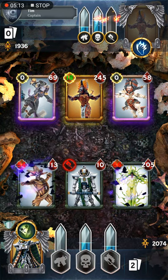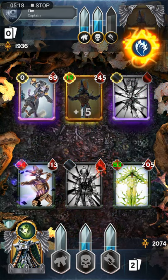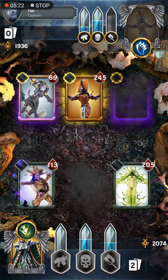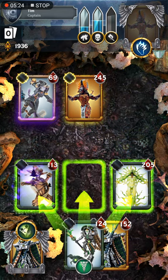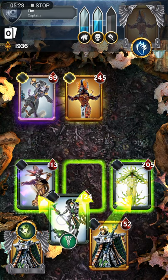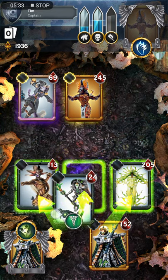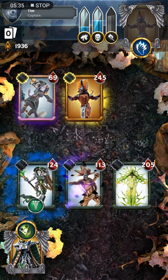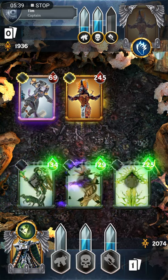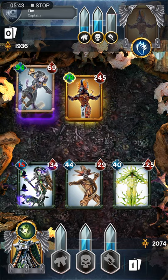You can always tap on the card and check that way, but it'd be nice if there was a little bit easier way to see. The Solitaire is doing quite a bit of damage there. I do want to whittle down the Warlord a little bit before deploying my Warlord here — don't really want him to die in one or two hits.